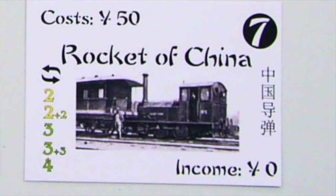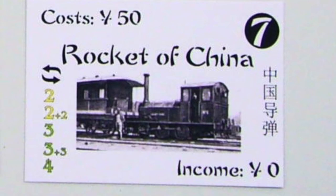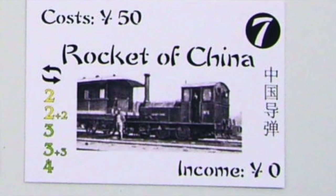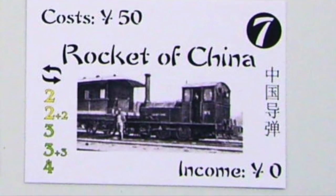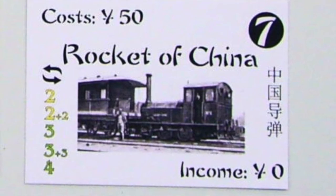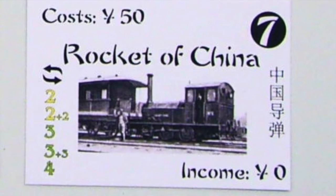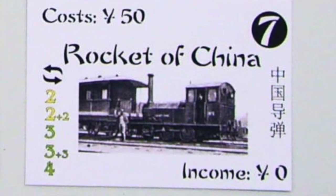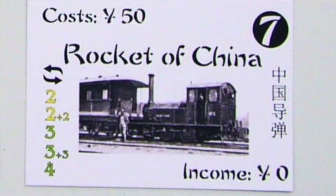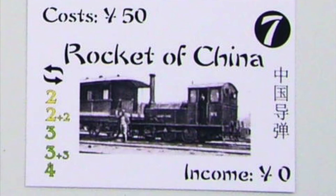The Rocket of China, P-7, is the last private. It requires a minimum bid of 50 yuan and provides no income. The player owning this private may exchange it for the next available train during the operation of a company. This must be completed before the four trains are purchased. If the first 4-train is bought before this is traded in, it is immediately traded in for the second 4-train.